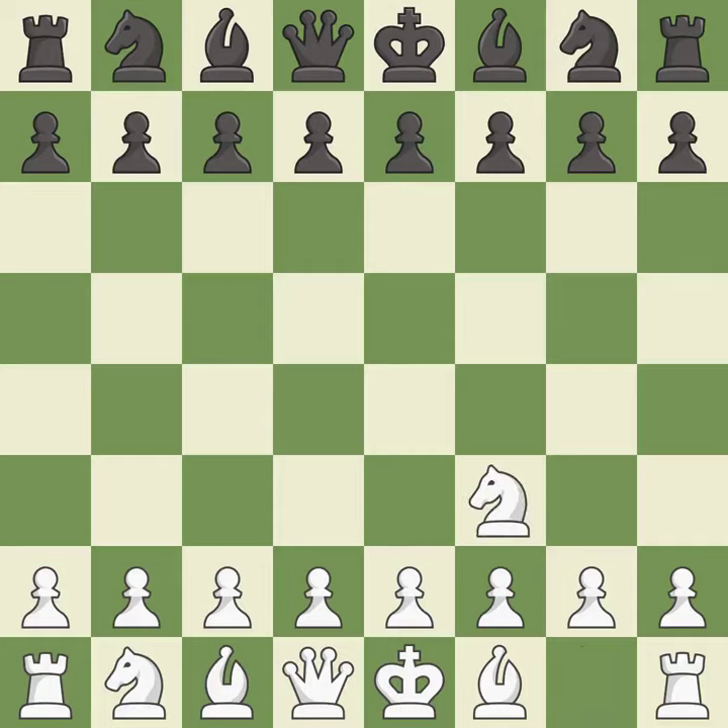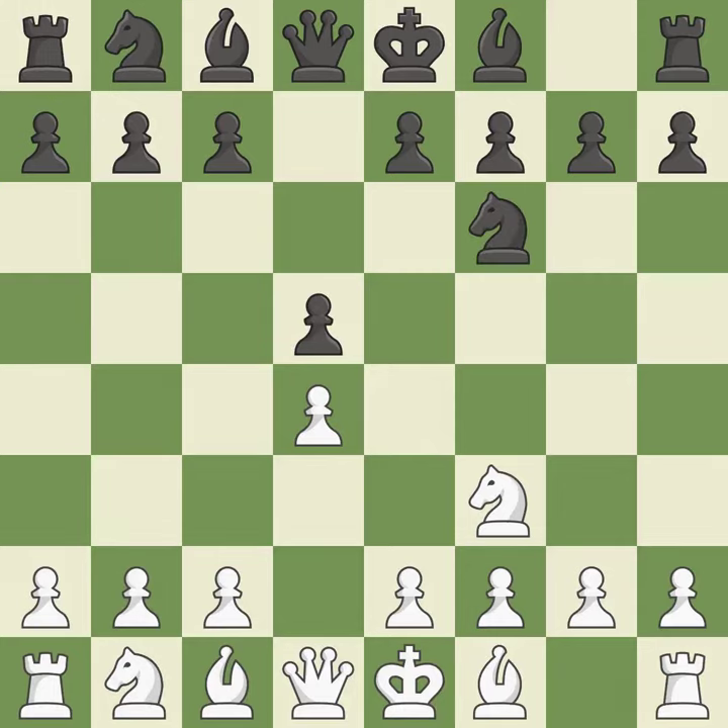The Reti is a less common but flexible opening that controls the center with the knight before committing a pawn. D5 occupies the center and controls the E4 and C4 squares. The D4 square controls the E5 and C5 squares and establishes a solid center. A knight moves out of its beginning square and into the action. C4 gains space on the queen's side, prepares to develop the knight to C3, and invites black to give up control of the E4 square after DxC4.